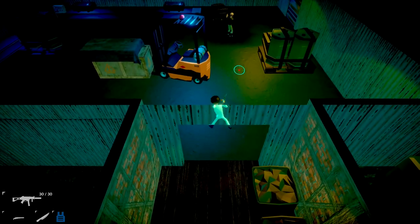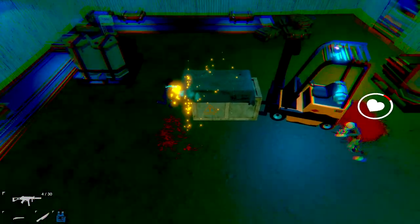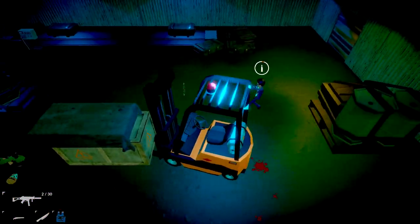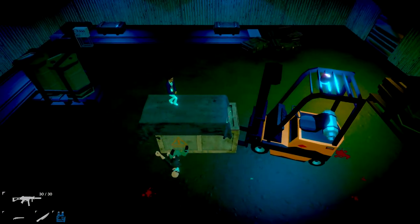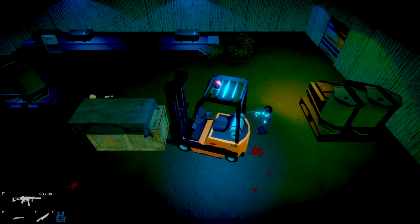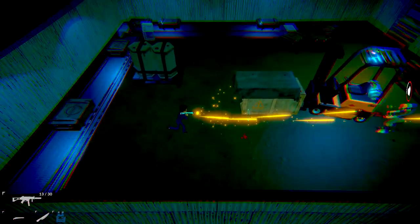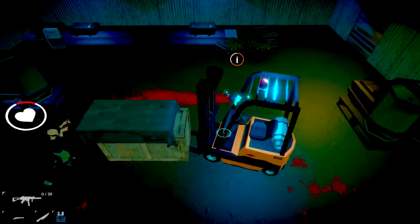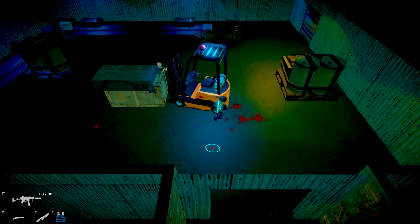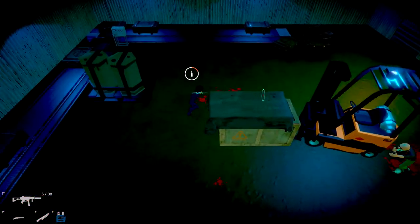The boss is going to be right here in this big open room. You're going to start the fight by shooting him, and the basic strategy to defeat him is to just circle him around this forklift and this wooden crate, and shoot him as he rounds the corner. Be a little careful — if you end up too close to him he's going to change directions, so try to keep him as far away from you on the circle as possible. Take advantage of shooting him whenever he rounds that corner.